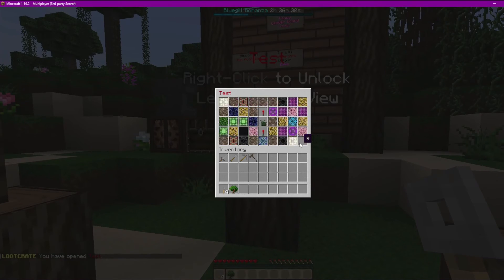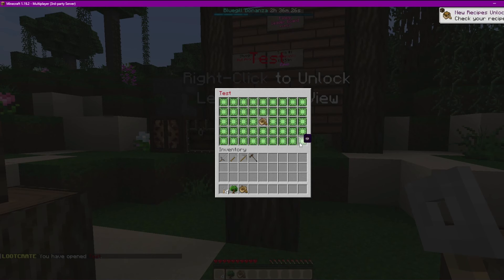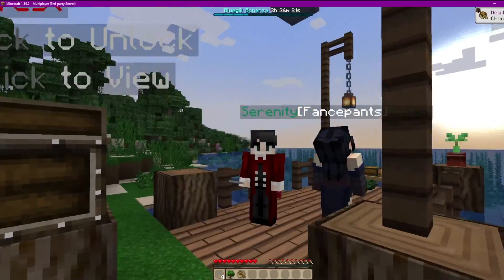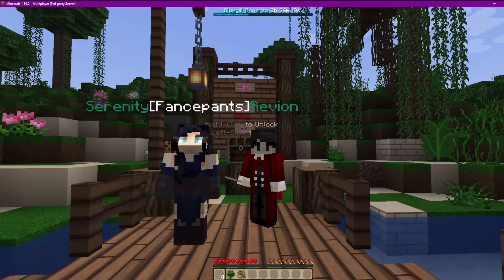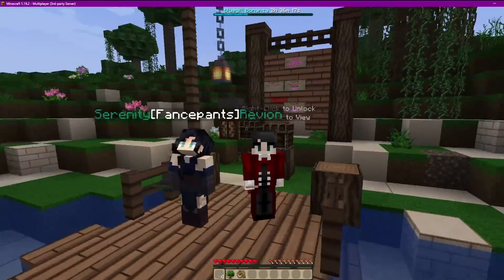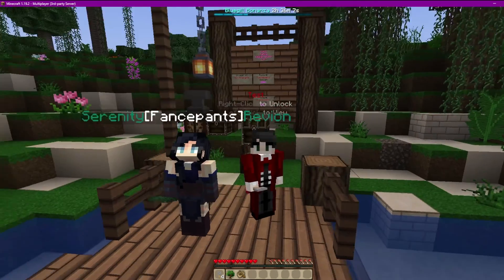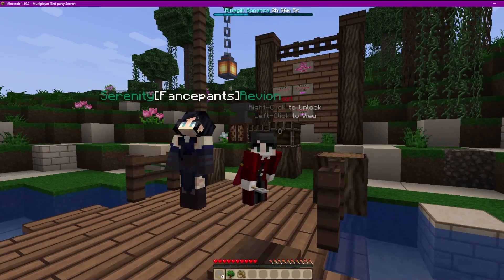That's how you add items to a crate. As I said again, is_display needs to be false. If you guys have any other questions, let me know. If you like this video, go ahead and hit the like button. If you're struggling with any other plugin tutorials, I can go ahead and do a tutorial for you — just let me know. Have a great day guys, bye!